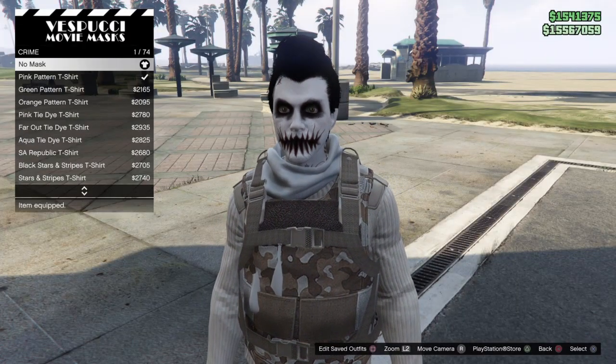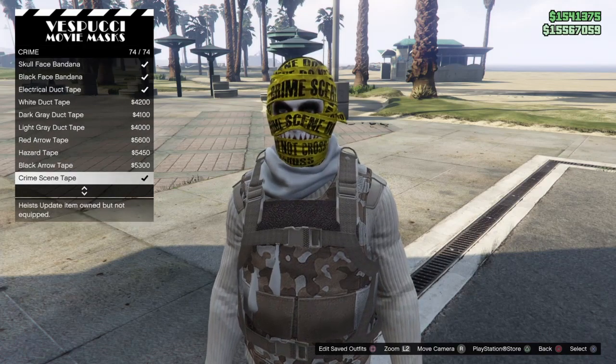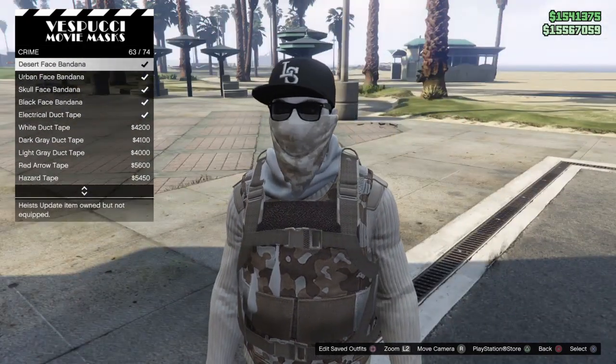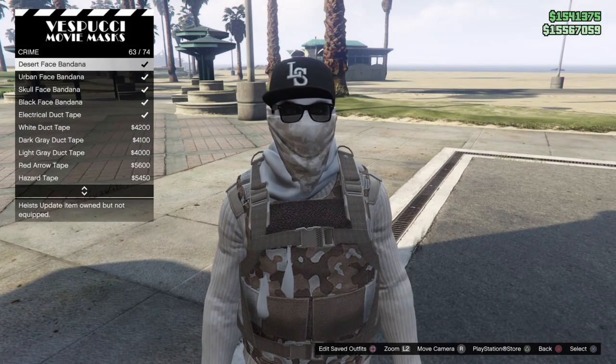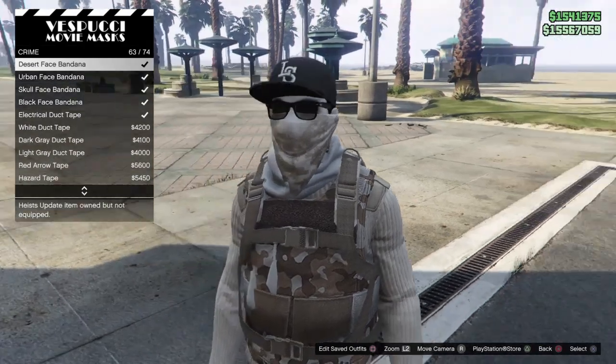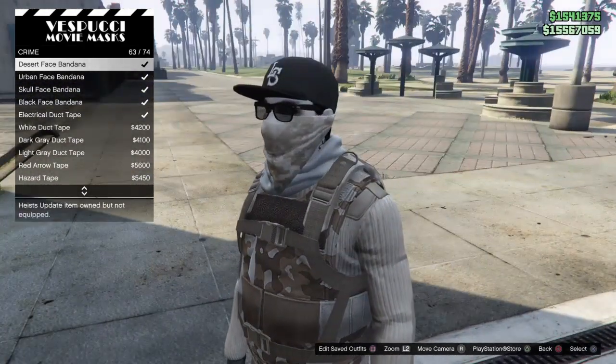In the mask section, go down to crime and scroll all the way to the bottom, then scroll up until you see the bandana mask. The one you want to get is the desert face bandana, 63 out of 74. Go ahead and equip it.